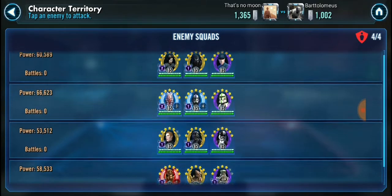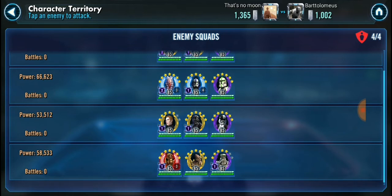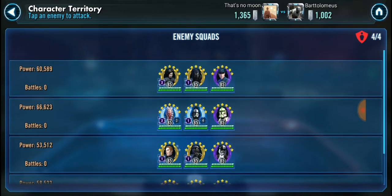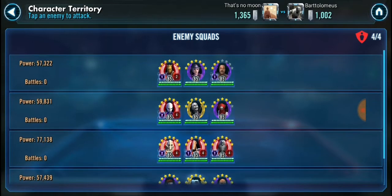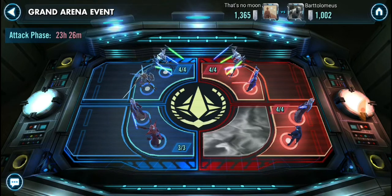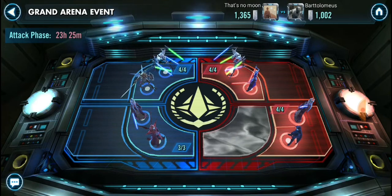Fairly interesting back line-up: First Order, double First Order, Shaak Ti which is always tricky, General Hux which is fairly nice. That team is not a huge danger but it will strip banners. Geo Brood Alpha - there isn't a huge amount of threat there, so a two-man with Sion and Treya I think would be fine. I'll work out, as per usual, what squads I've got left - quite a few actually. This guy has saved a lot for offence so we're going to have to really make sure that we crunch out those banners. This will be an absolute slugfest, so looking forward to the final scores.